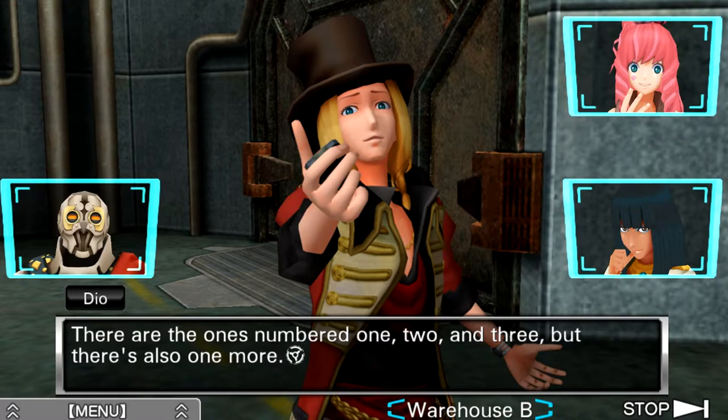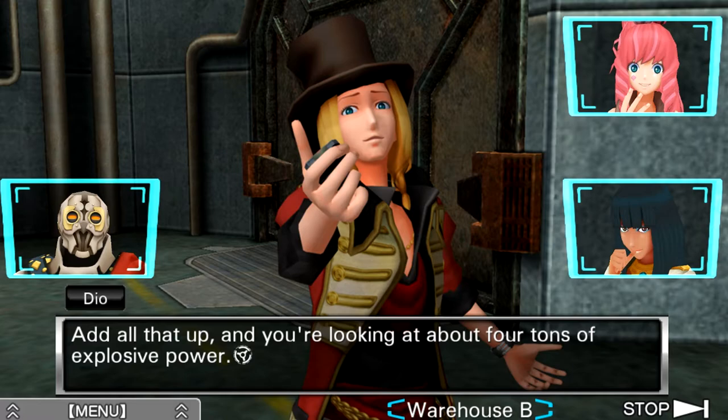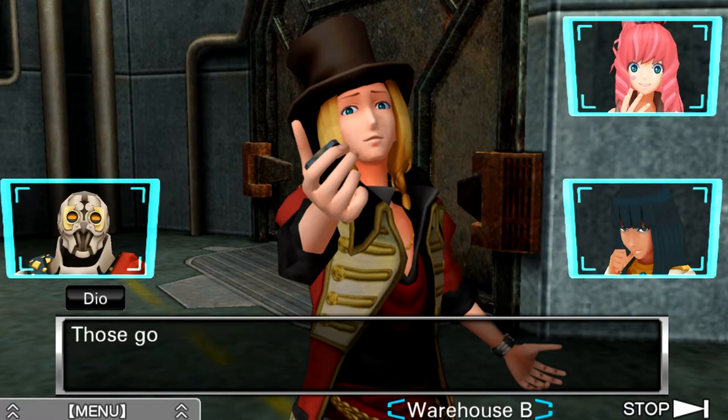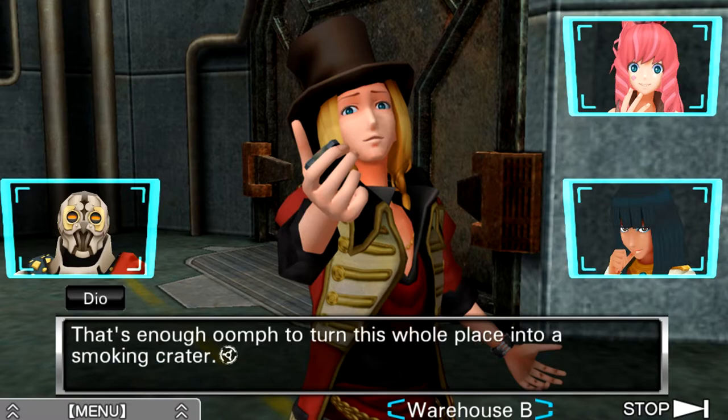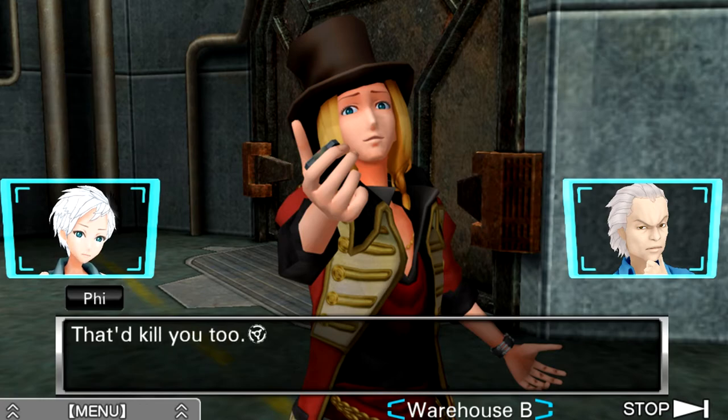Exactly — I think we've only found three so far. I've planted four bombs. They're numbered 1, 2, and 3, but there's also one more. We found one in the garden, one in the crew quarters, and one just now in the laboratory. Bomb number 0 — and of course we know the password for that. Add all that up and you're looking at about 4 tons of explosive power. Those go off and it's all over — that's enough to turn this whole place into a smoking crater.